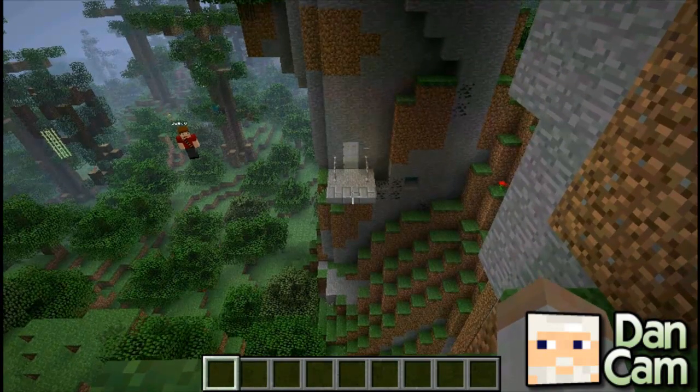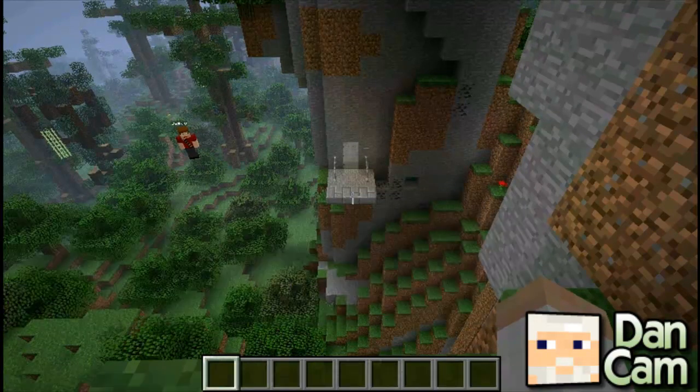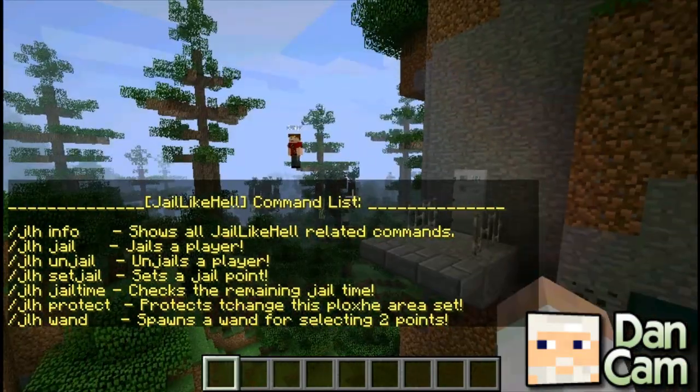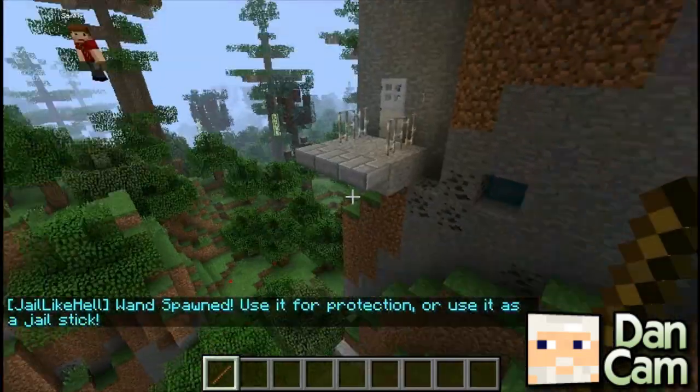The first command you want to do is JLH info, and this will show you the command list. The first thing you want to do is create a jail. You'll want to select two points, and to do this you just do JLH wand. If you do that, you'll be spawned a stick.